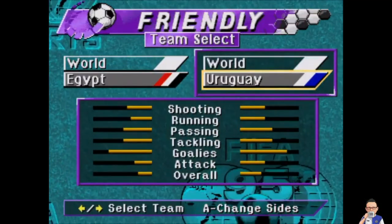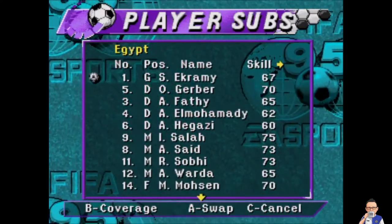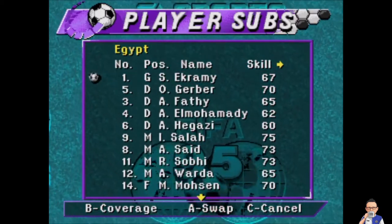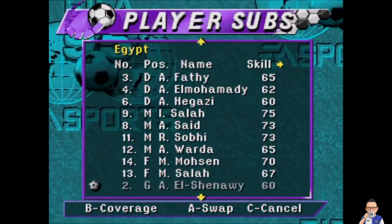Our second match of the World Cup is Egypt up against Uruguay. Let's run through the starting lineup for Egypt: Ukarami is in goal, Gerber, Fathi, Olahamadi, Hegazi, Salah - that's I. Salah - Saeed, Sohibi, Warada, Monson, and there's big bad boy Mo Salah leading the line.